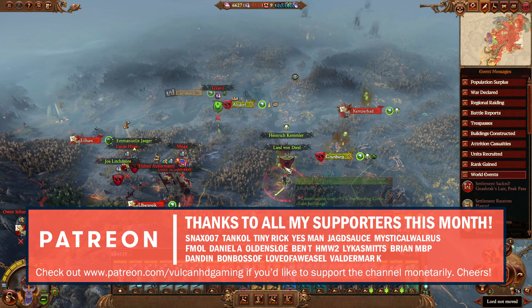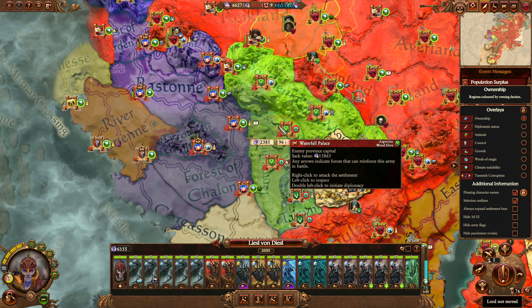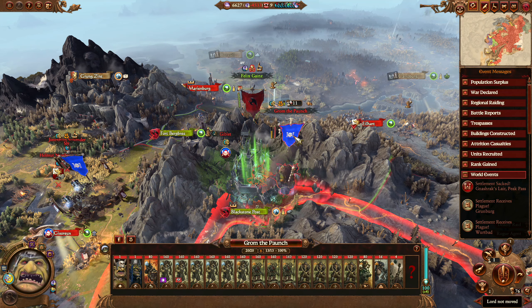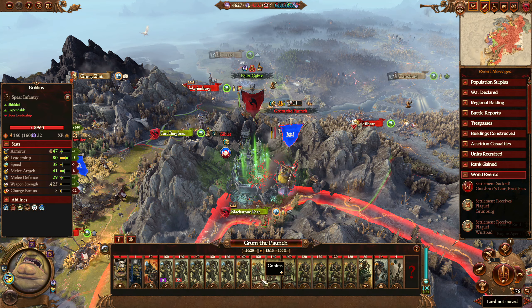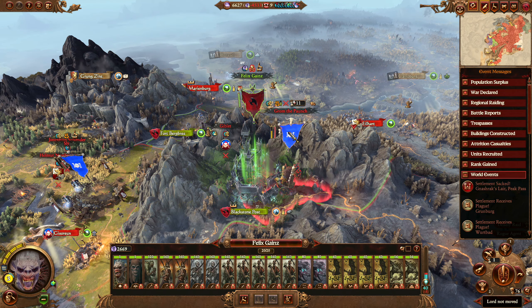Today we are hopefully going to be smashing through the Empire lines and heading round towards Aguilon. I also want to hopefully save Blackstone Post. We're actually under siege by Grom, which is not ideal because he's got a lot of nasty Skulkers that are going to be really scary to deal with — with their 49 melee attack he can buff Goblins massively.